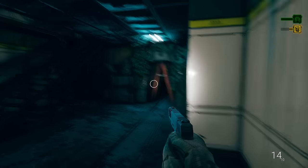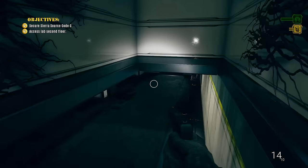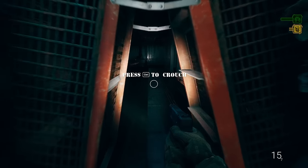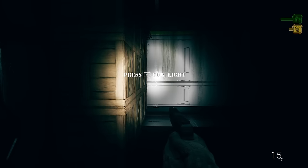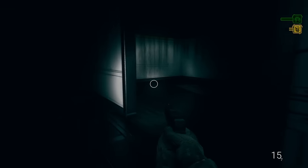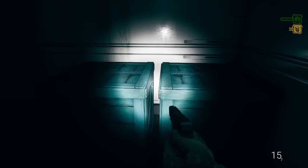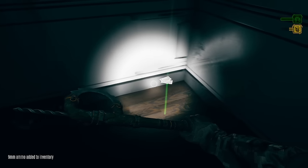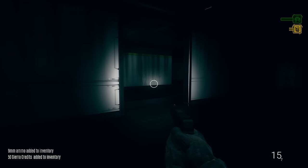Hmm, this isn't good. I have a feeling we need to go that way. Okay, here we go. Control to crouch — I don't like this. There's definitely something hiding in here. Okay, I think we can open these up. Ammo and credits — absolutely. This is so dark.